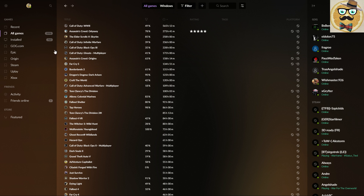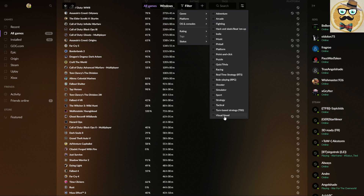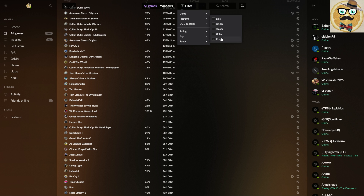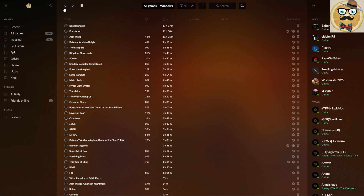This could be a bit more clear. We have different filters — I can filter by genre or by platform. For example, filtering for only Epic shows those games I played the most on that platform. But there's already a problem: it finds games that are doubled. For example, For Honor — I have it on Steam, Uplay, and Epic — and you can see them all here.